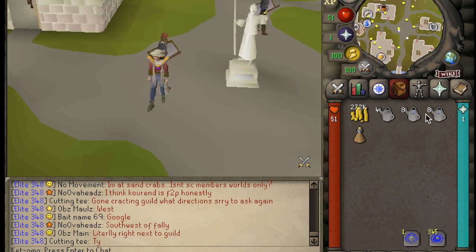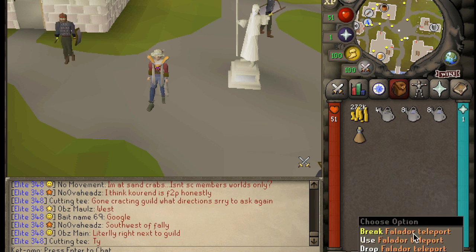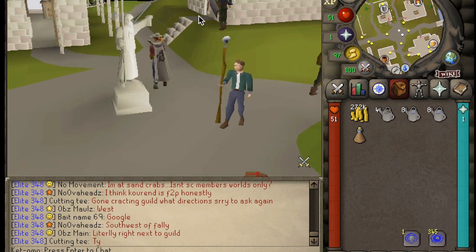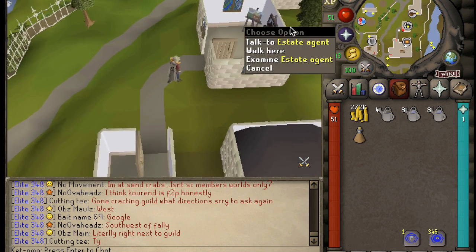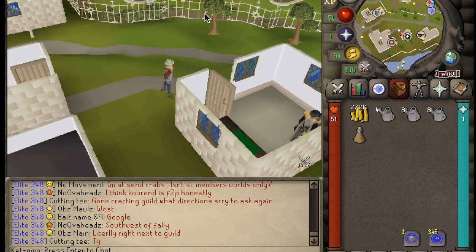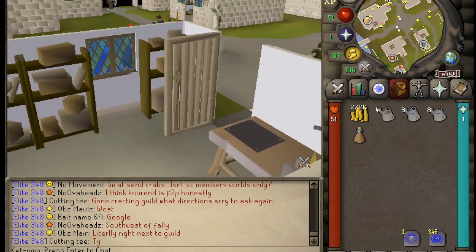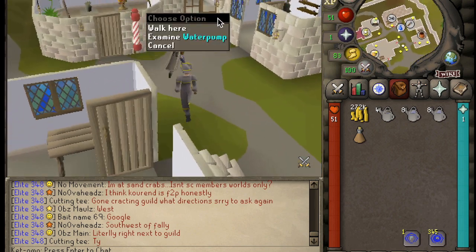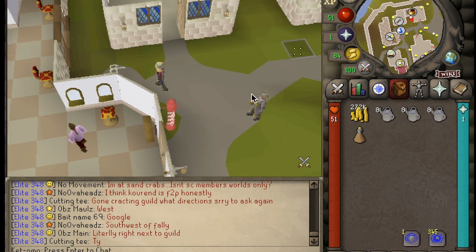The first thing you want to do is set up your inventory exactly how I have mine, with three watering cans. I just bring a stamina potion, your cash stack, and multiple teleport methods to Falador and to your POH. If you do not have a POH already, you'll need to buy one, which is very simple. You just go to Falador and over here is the estate agent. You pay him 5,000 coins and he will set up a house for you in Rimmington. Then you could just use teleport to house tablets to get there and back. You will actually be using this water pump here to refill your watering cans every single trip.